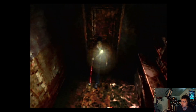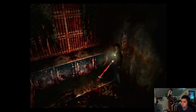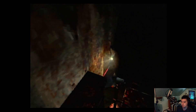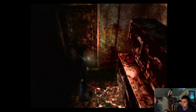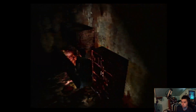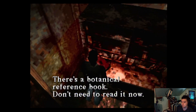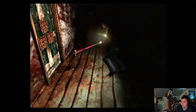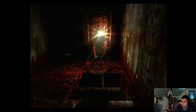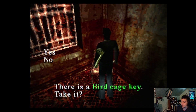Alright, so I can unlock this door, go in here, and grab the health rank. What's this - is that a book? No. Alright, that's about it in here. There's a botanical reference book, don't need to read it now. There's a birdcage key, take it.